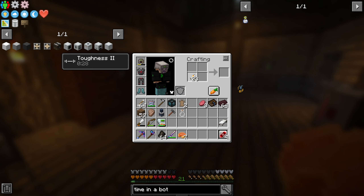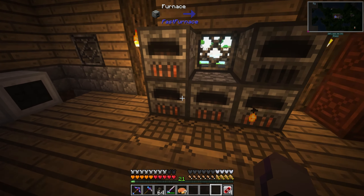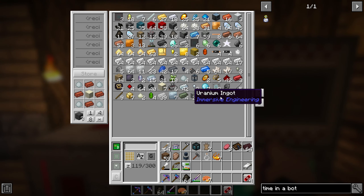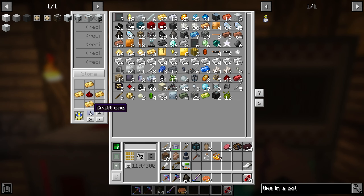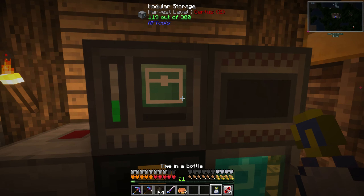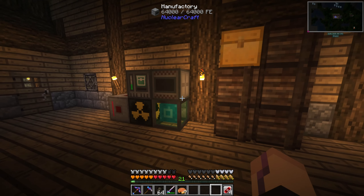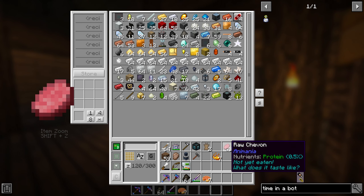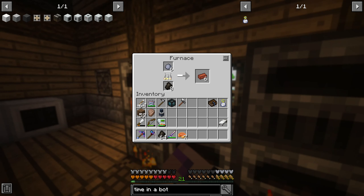I went back to the desert to grab a couple more cinder pearls — we actually need seven, I only had six. So here we go, seven blaze powder. While I'm cooking up some bricks, one thing I want to make — and should have made a while ago — is the Time in a Bottle. This will slowly collect time while it's in our inventory, and then we can use it to speed up machines. You guys mentioned this during Stoneblock 2 and yeah, that thing is amazing.